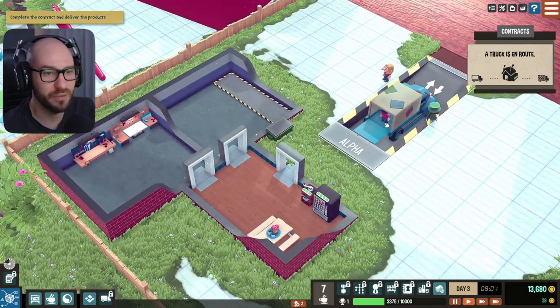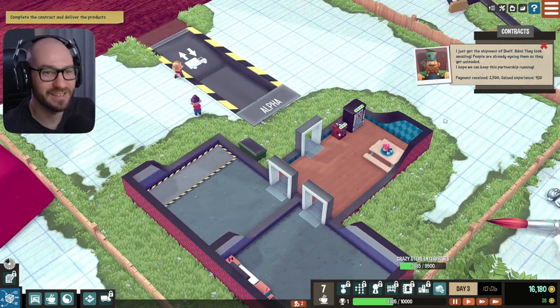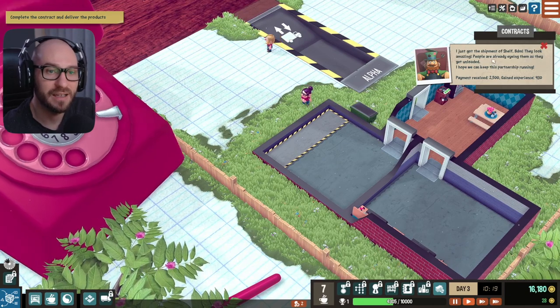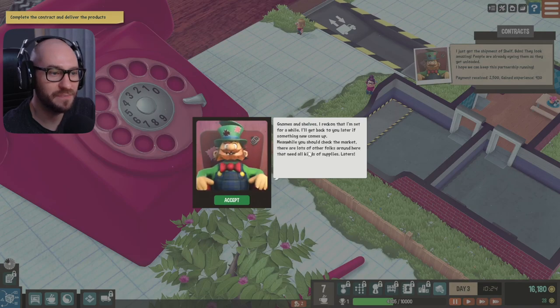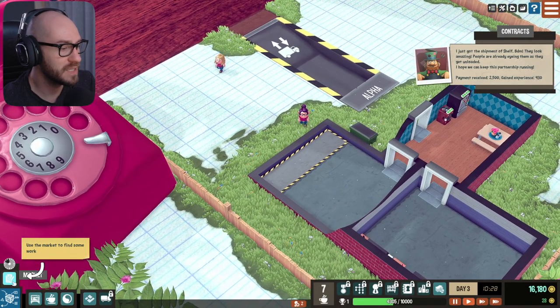'Hey, get out of the truck — please don't leave me with the truck, I need you.' Alright there we go, we are done. Perfect. 'I just got the shipment of shelves — they look amazing. People are already eyeing them as they get unloaded. Gnomes and shelves — I reckon I'm set for a while. I'll get back to you later if something new comes up. Meanwhile, you should check the market — there are lots of other folks around here that need all kinds of supplies. Later.' Alright buddy, let's see what we got in the market then.